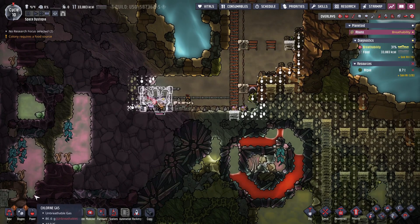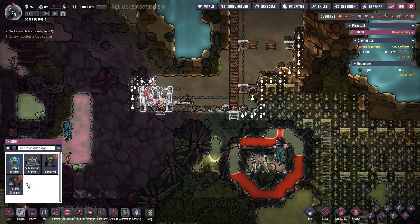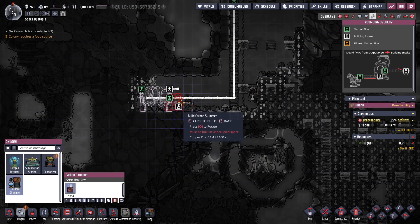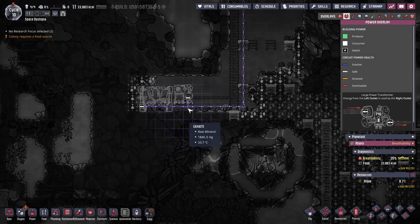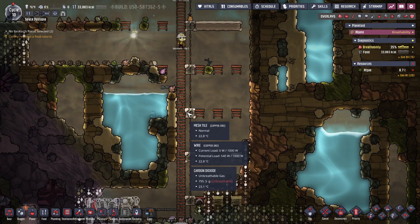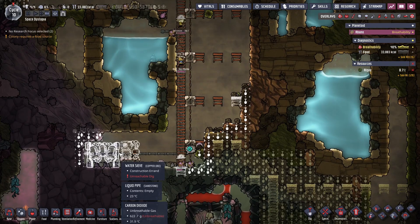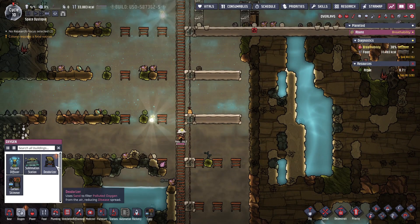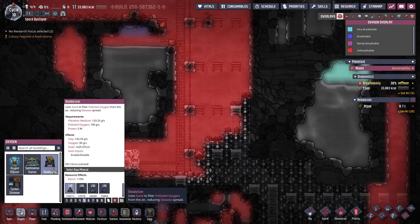Research is done — nice. Let's place the carbon skimmer. I need to level it and the power is connected. Carbon skimmer is done. Water will come as soon as it can. We also need to put this to priority 6, and it's time first for some deodorizers.